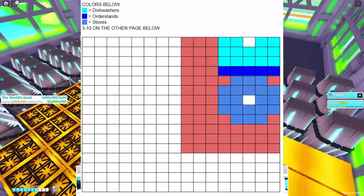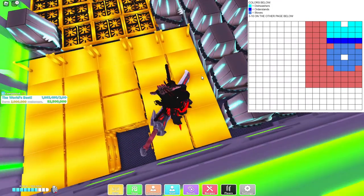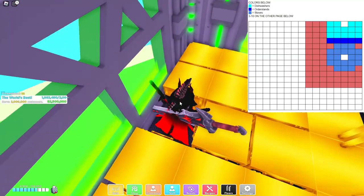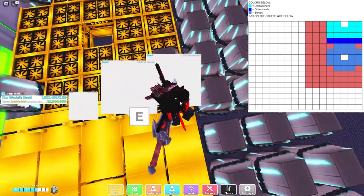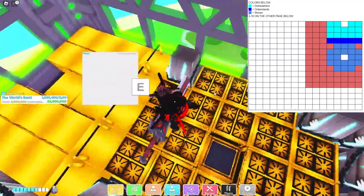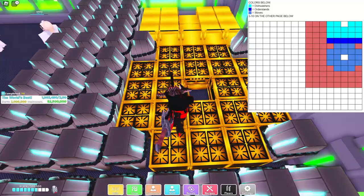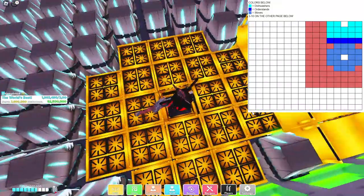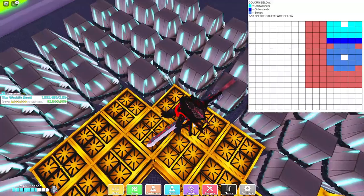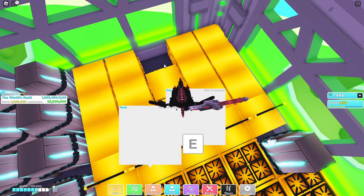For this area, start with one empty space right there, then place six — actually 14 — dishwashers all facing this center space. Put six order stands right here, then create a stove pattern: three against each wall, or create a four-by-four box facing in, delete the four corners, and place the nine in the middle all facing one point. Fill in the rest three away from each point and create a box around, leaving specific spots open.